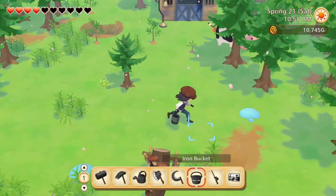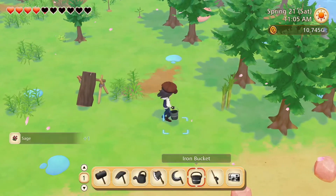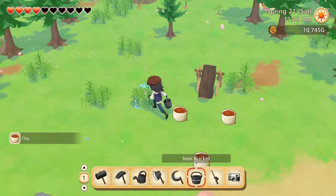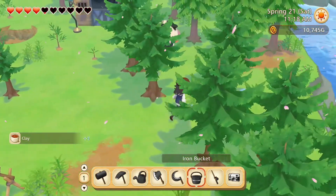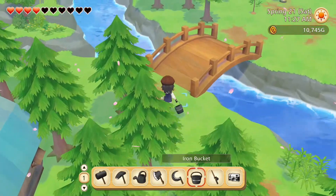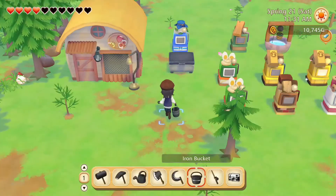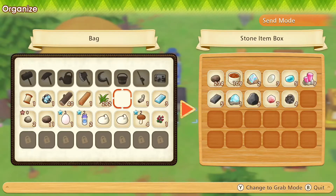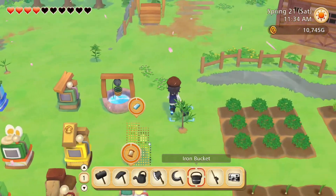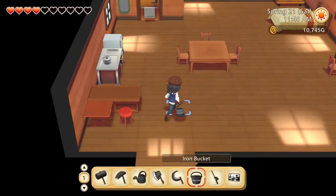Two heavy objects, and mushrooms — our inventory is already full. Let's scoop up these puddles and go empty our inventory a bit so we can gather some more harvestables. Put the clay away, and the stone. Let's harvest that and then go cook that clam soup.